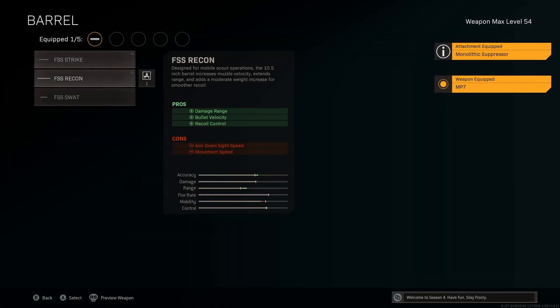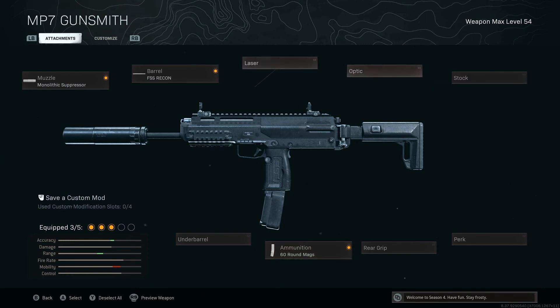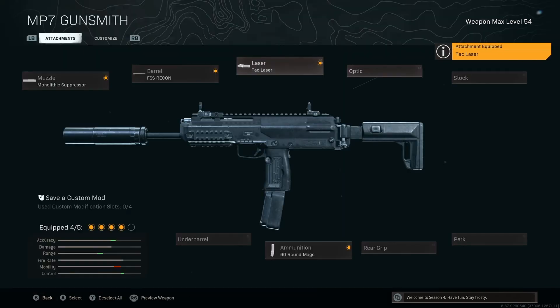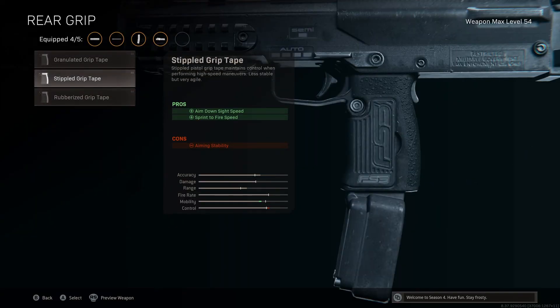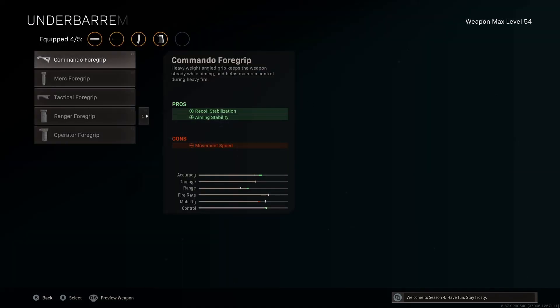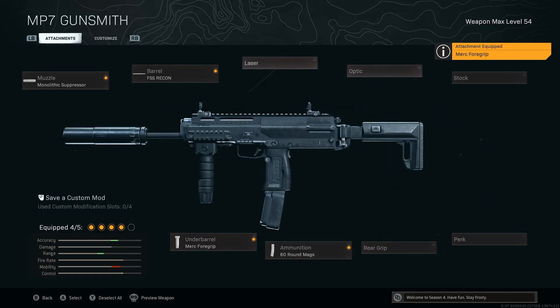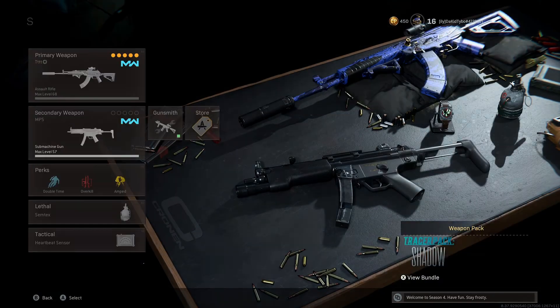For the MP7 the three attachments that will never change are the Monolithic Suppressor, the Recon barrel, and the 60-round mag — the recoil is so easy to control you don't really need much else. You can run no stock for sprint-to-fire speed, since it helps a lot winning those fights where you're stuck coming out of a sprint. Or run a hip-fire build with the Merc Foregrip, similar to the Modern Warfare MP5 hip-fire build — though you can lose some TTK fights with it.